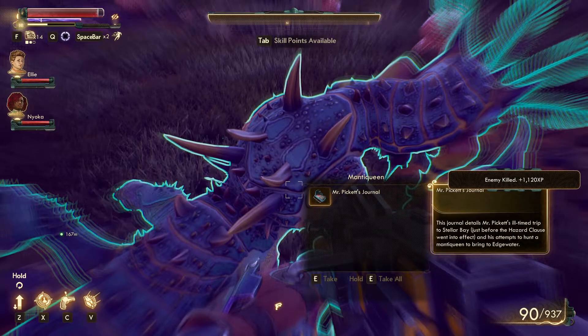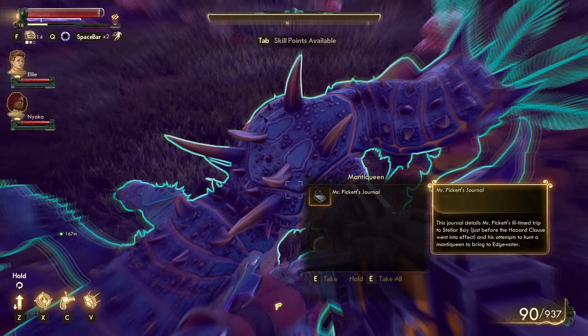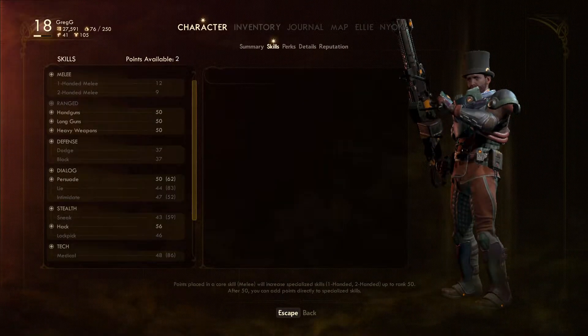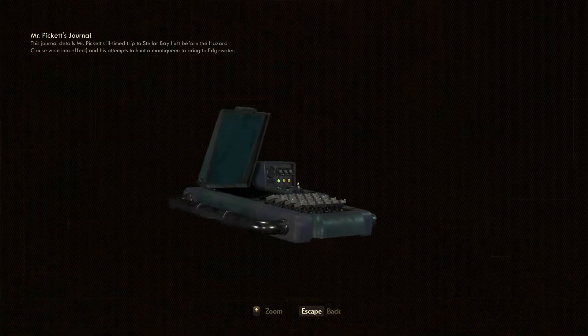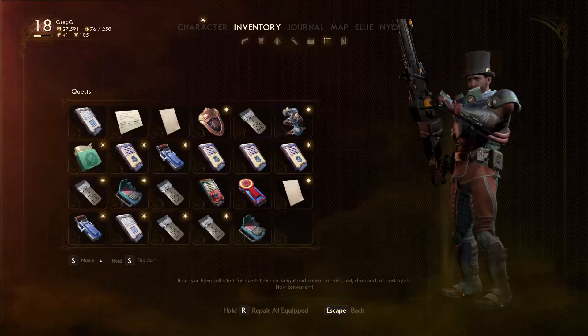Mr. Pickett's journal. How do I read this? Inspect. Escape. Nothing I can do.